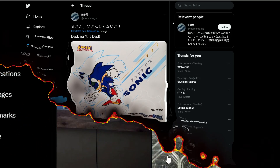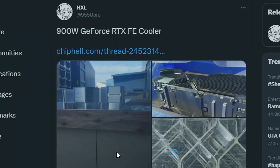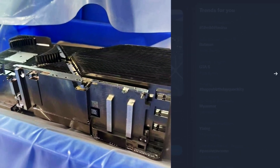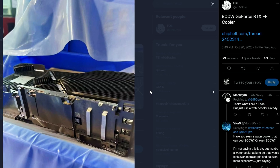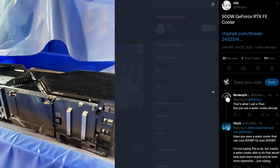Lastly, we have something very interesting: a 900-watt GeForce RTX Founders Edition cooler. This is very weird — probably this is coming with a 4090 Ti or Titan, though the Titan got cancelled. So I believe it would be coming with the 4090 Ti. But it says 900 watts — what does that refer to? Because remember, the 4090 draws around 550 to 600 watts, so what's going on here?